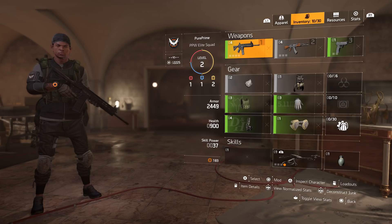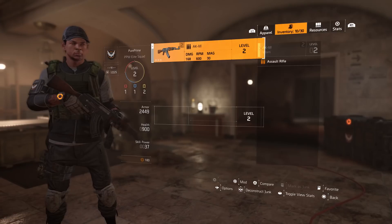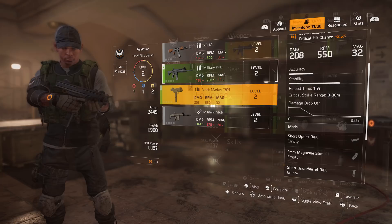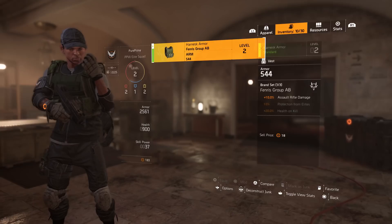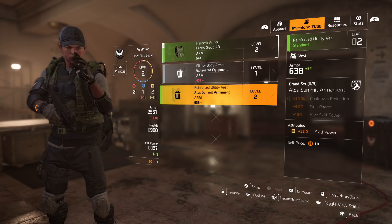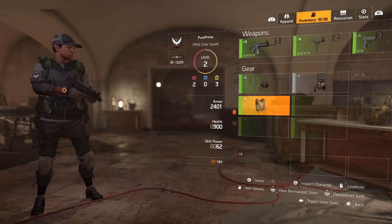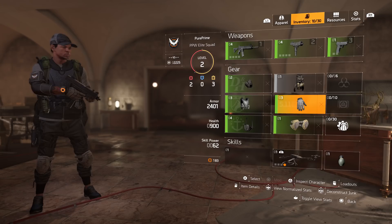Let's review our character after all that underground loot. We have the Military P416 and an AK equipped — both assault rifles. I'd recommend swapping one for a submachine gun for variety. We picked up a better mask, better gloves with 6 more armor, and a vest with 49 better armor. Equip everything that's better.